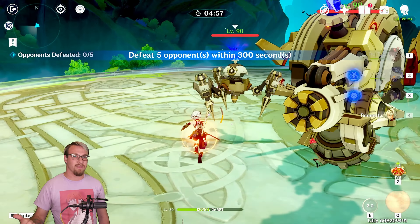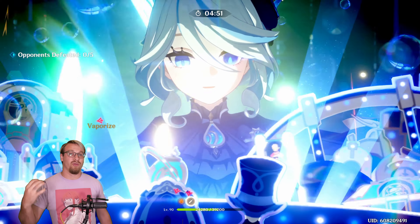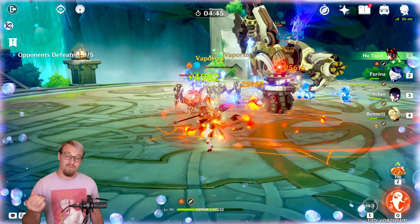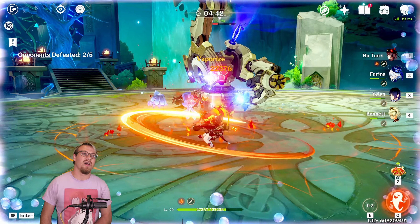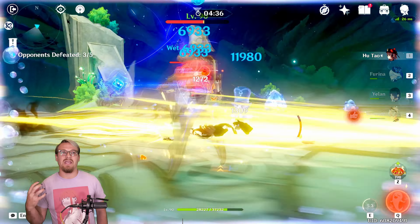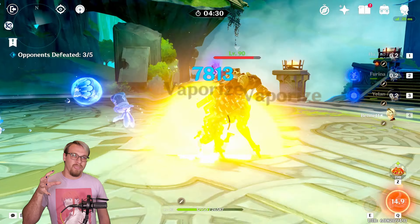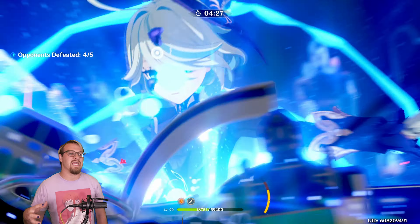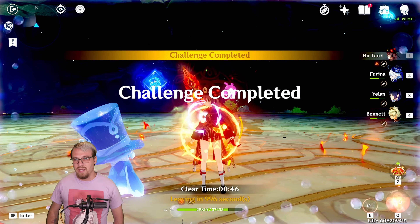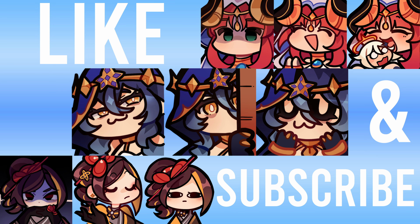Hu Tao works really well with Yelan. She wants the Hydro Resonance that double Hydro provides, and she also wants the Hydro application so she can cause massive vape damage through her skill's Pyro Infusion. Basically, any team that Xingqiu would work well in, Yelan is going to be better — she deals more damage than Xingqiu and has a ton of Hydro application. So that's going to be it for this video on Yelan. If you have any questions, leave them in the comments and myself or someone else should answer. See you in the next one!